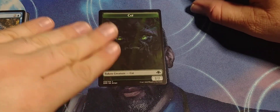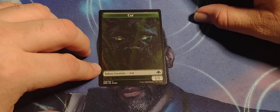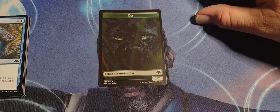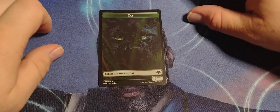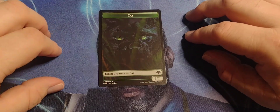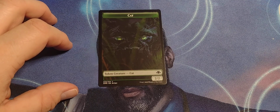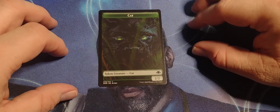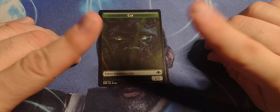That cat token looks like Teferi wearing a cat mask — Teferi has become Catman, or Wildcat, which is a DC character. Anyway, that is Dominaria Remastered. If they've got classic cards like that I might look into it, or I might just go online and buy the classic cards themselves for some nostalgia. This video has gone on way too long — I will see you tomorrow, have a magical day, and happy Chinese New Year!